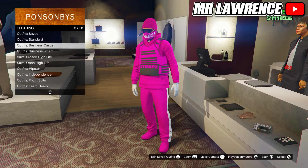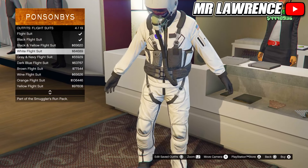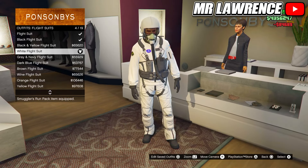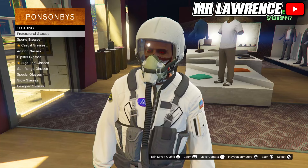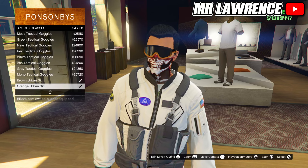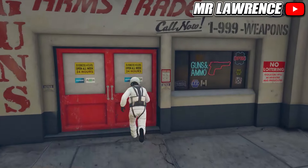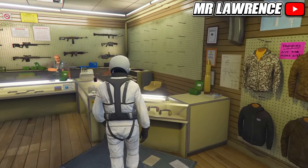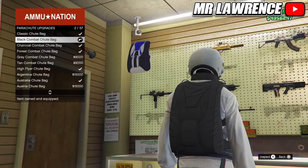Next up is the white outfit. First go to the outfit section, then to flight suits and equip the white one. Then go to the glasses section. Go to sport glasses and purchase the grayscale urban ski. Then go to any ammunition store, go to the front counter, now go to the parachute section, parachute bags, and purchase the black combat chute bag.